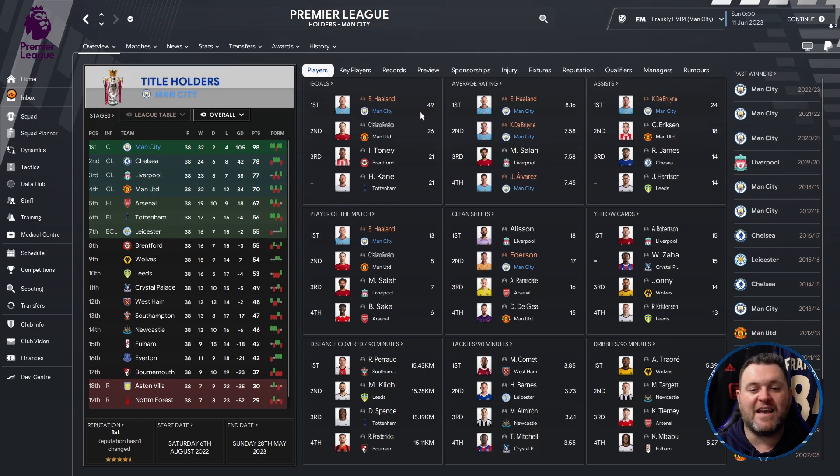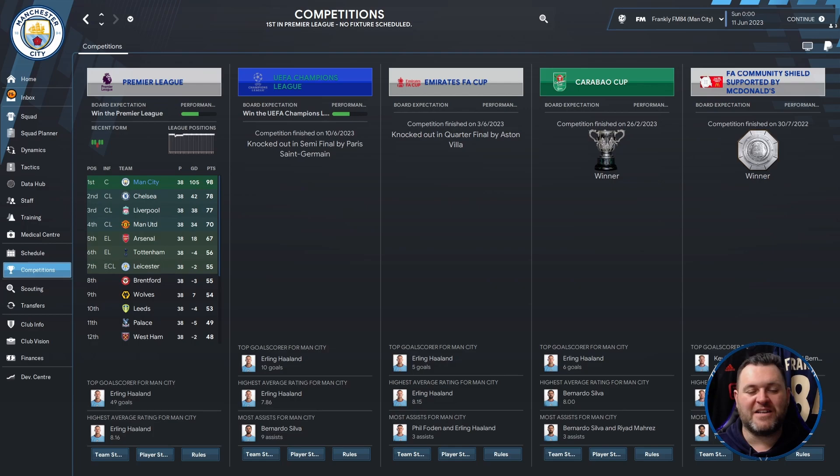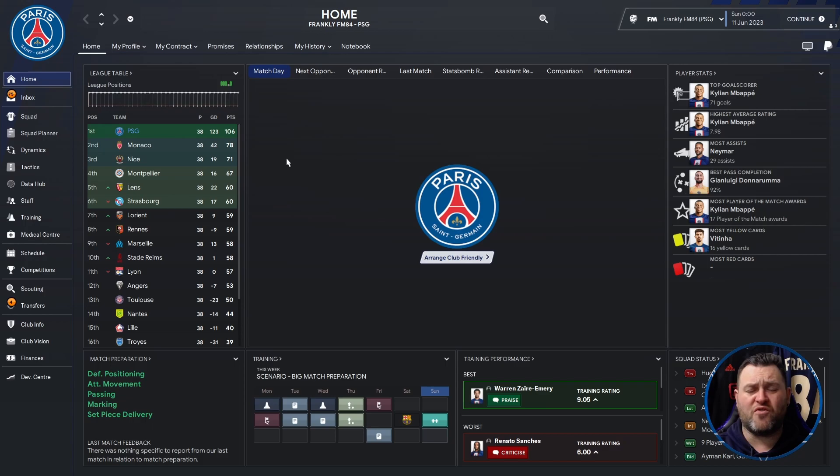If we go into the profile page we can see Erling Haaland getting 49 goals on the season with an 8.16 average rating, De Bruyne 7.58, Alvarez 7.45. De Bruyne got 24 assists in a single season. Haaland got 13 player of the match awards. Ederson kept 17 clean sheets and discipline is not an issue with this tactic. So a perfect start to the tactic test — Manchester City winning the league convincingly, the Carabao Cup and the Community Shield.